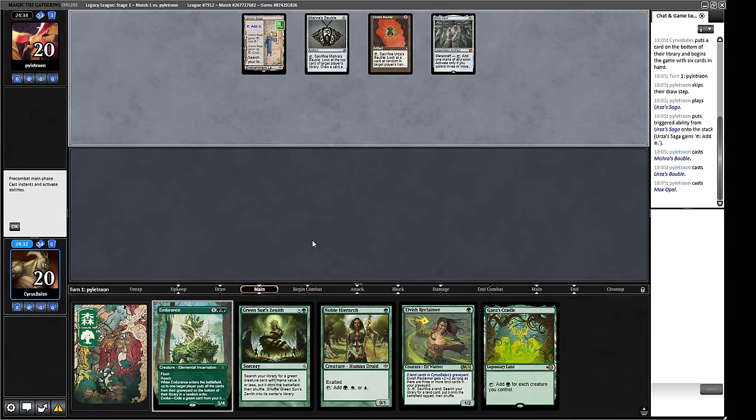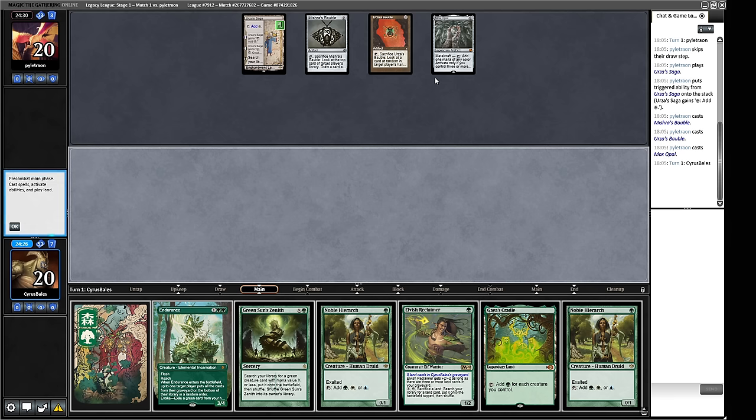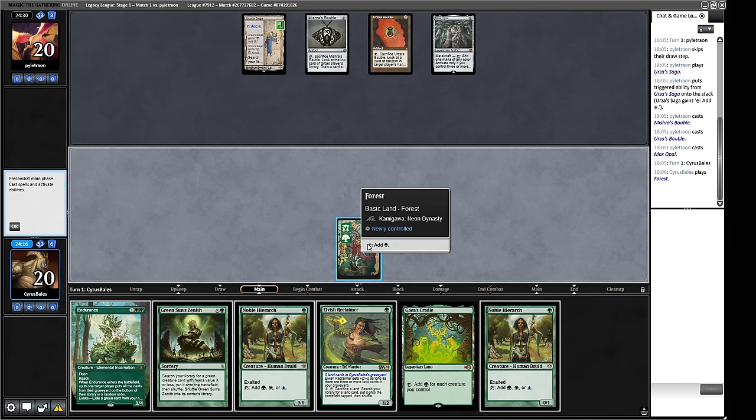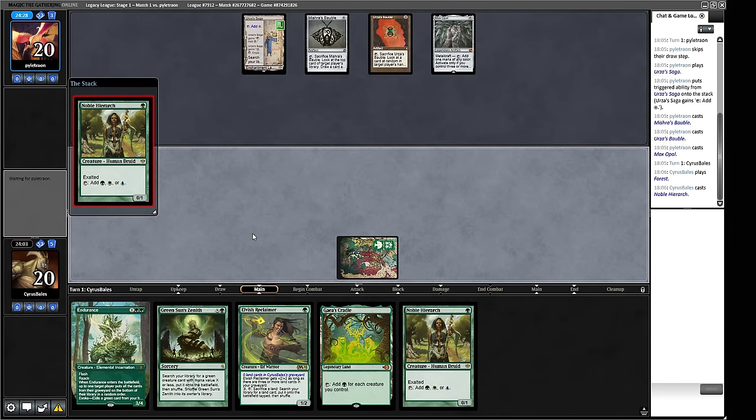Our opponent is leaving those artifacts in play, which suggests they might be trying to put together an 8-cast hand — wanting the affinity a lot more and cracking Baubles for redraws. We'd like to play out a Forest. Our opponent might use their graveyard for things like Emery, but we can hard cast the Reclaimer — we've already got the Cradle. We'll play out a Noble Hierarch and hold up Endurance if we need to pitch-cast it.